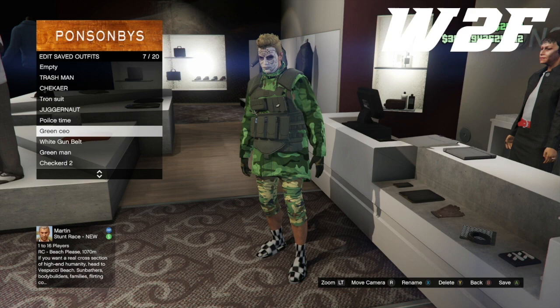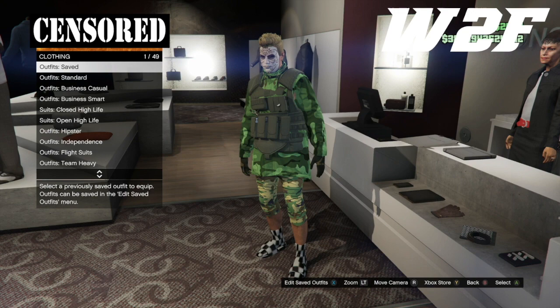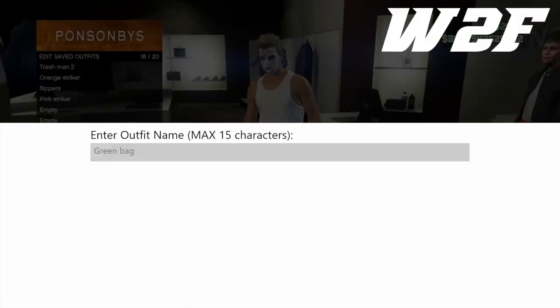Once you actually have the duffel bags on your shortlist in director mode, what you're going to have to do for your online character is put on any standard outfit. Make sure it's got no hat or sunnies — take all the accessories off — and then save that as an outfit. I'm going to call mine 'green bag'.